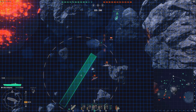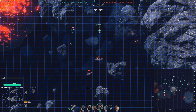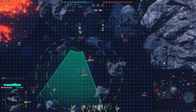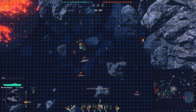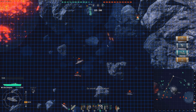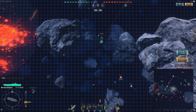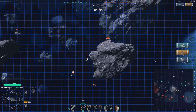Torpedo bombers are the other ship-attacking aircraft type and your main source of anti-ship damage. They are not particularly good against destroyers and fast cruisers, but they are amazing against sluggish ships. However, they are very vulnerable to anti-aircraft fire, which is why it's a good idea to use your fighters and bombers as shields for them. Mastering torpedo bombers is without a doubt the key to being a successful carrier player.